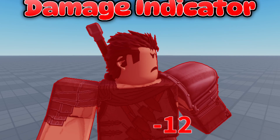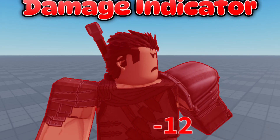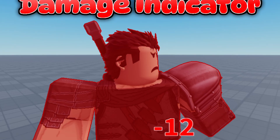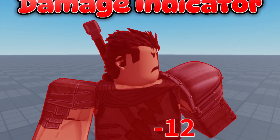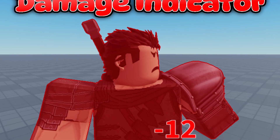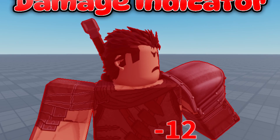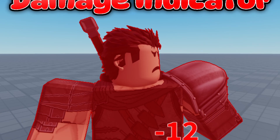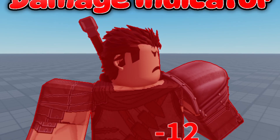We have this damage indicator text popping up, and also the character turning red once you have received the damage. The only thing about this one is that you don't actually receive damage, but I can show you how this will work in tomorrow's tutorial video. This damage indicator module is only for indicating the damage, but not dealing the damage — just to clarify things.